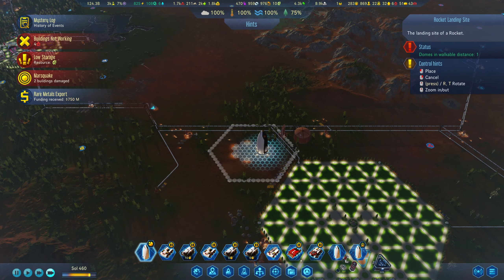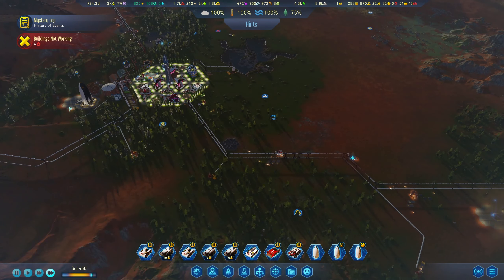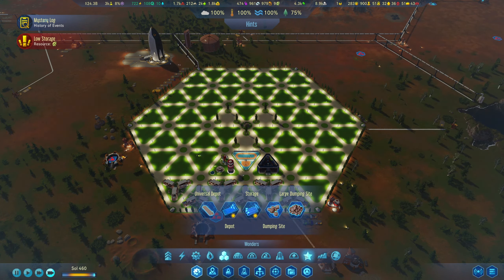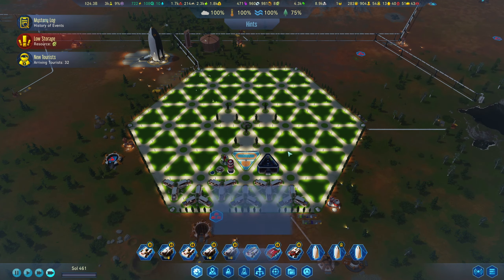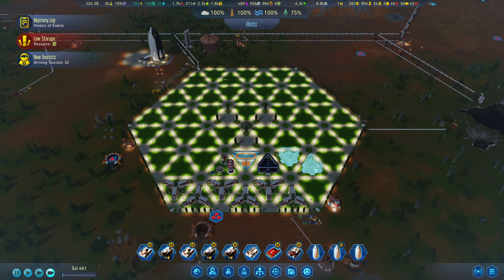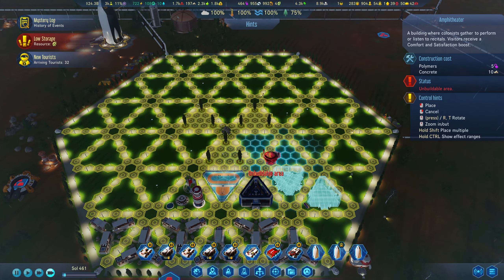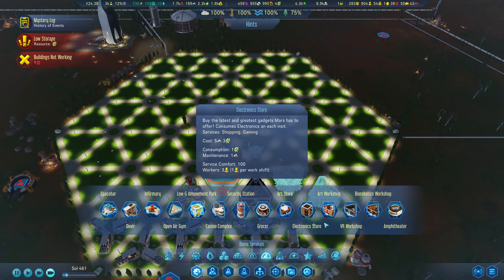Over here we have some passengers - I'll bring the tourists in here and we'll see how that goes. So we had an earthquake, we have 43 people. Oh no. Should they focus just on tourism in here? Could go a little bit crazy on this and do things like the bio robotics, VR workshop, art workshop. I just noticed we have places to put statues and small plazas - pretty cool.